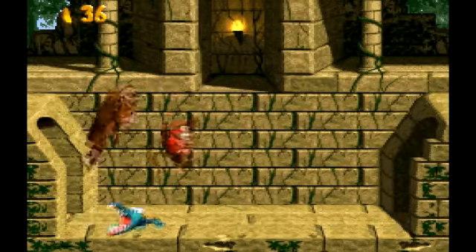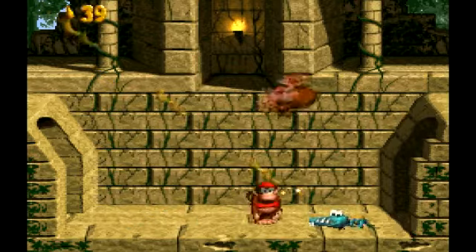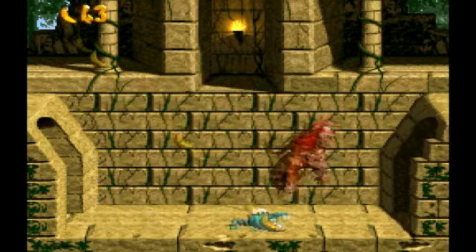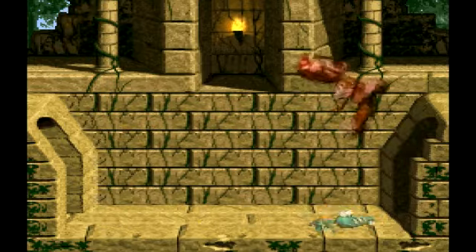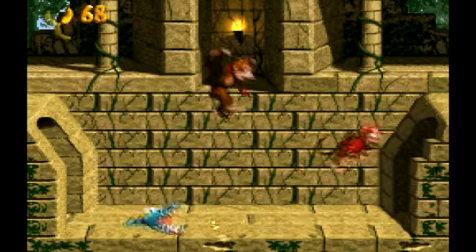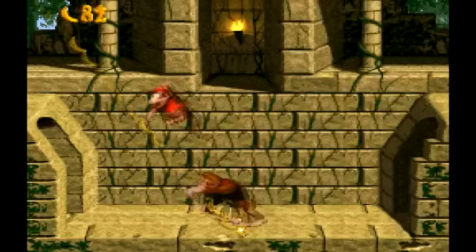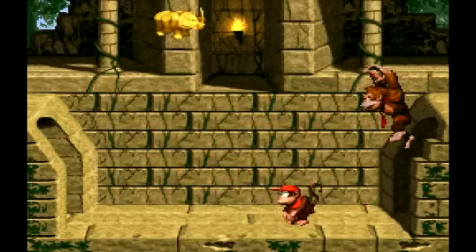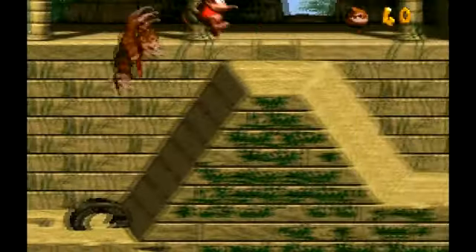Another Claptrap segment — I like my Claptrap smothered in mustard. Does it just seem like the Claptraps don't have pupils? It's just like their eyes are white and you can't really see anything. Every time I look at a Claptrap, it just seems like their eyes are white. And I'm sorry — my computer just went into screensaver mode, so I didn't even know I completed the minigame just then.